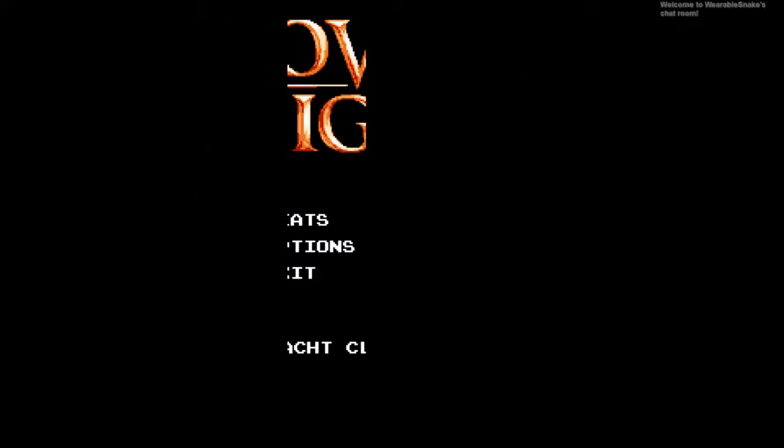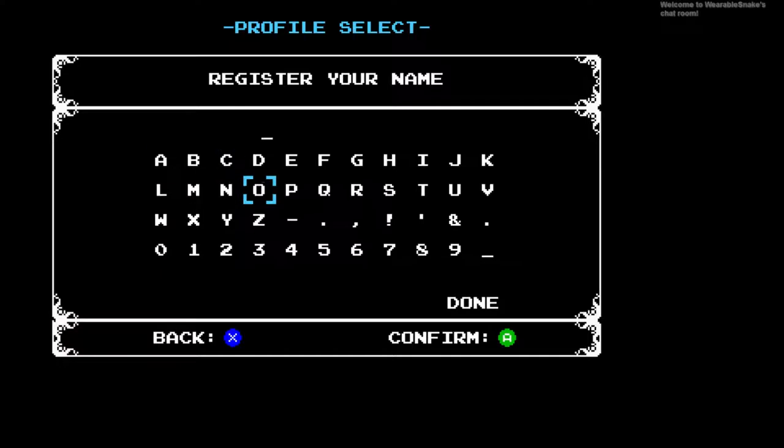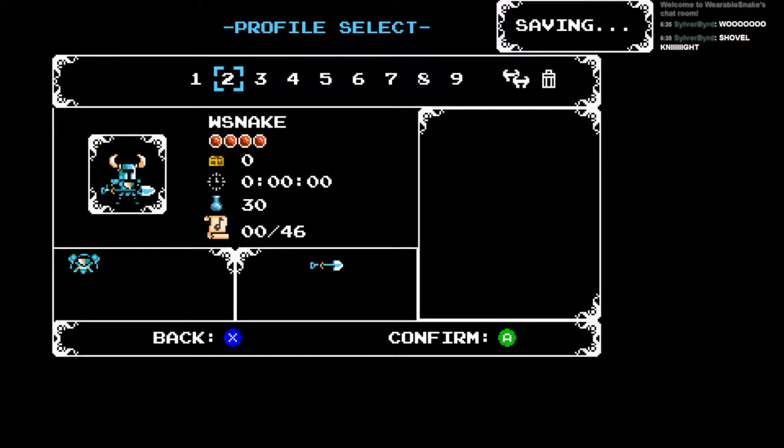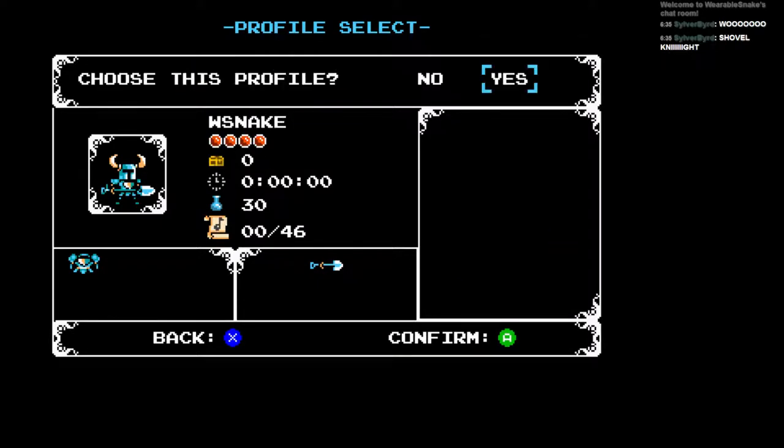We're gonna start from scratch, obviously, because I want to show everybody everything, and that's all I've done in just 55 minutes. I can't put my full name here, unfortunately. So that's Weirble S, and that's WSnake. It makes perfect sense.